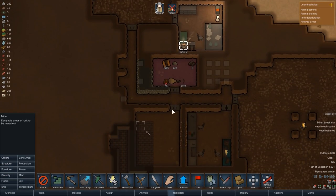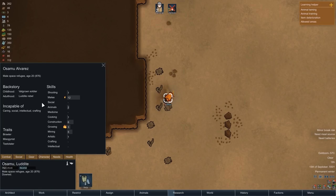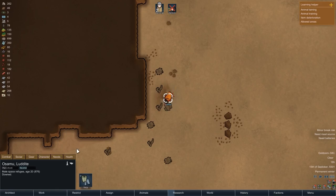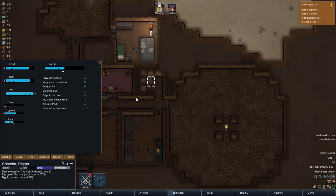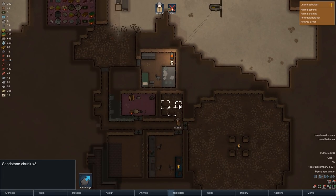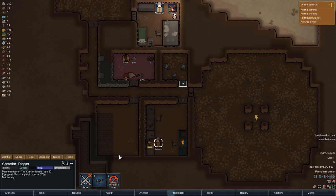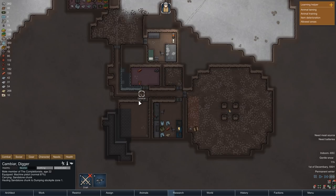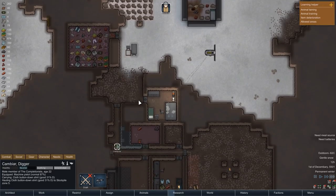Kambiar went to bed early today, and as we have another crashed escape pod, its inhabitant does not seem incredibly useful to us, so we will once again wait for the cold and the injuries to do their job. In the meantime, Kambiar is digging out the last small room — it's just going to be a tiny 3x3 chamber, just big enough to fit the comms console inside. Once the room is mined out, Kambiar returns to the butcher table, and first under the knife is none other than Kalian. A small stockpile right next door then provides some easy storage room.